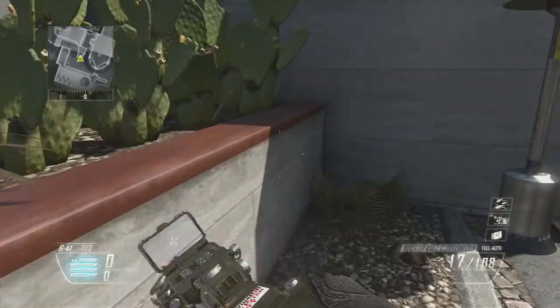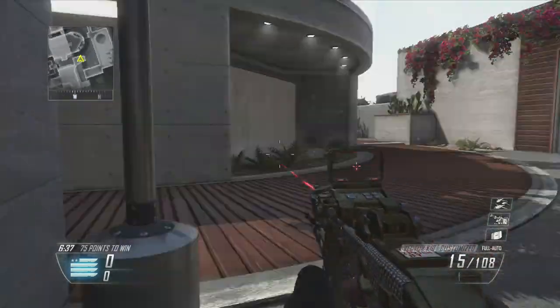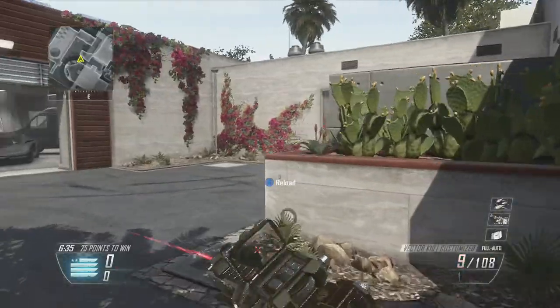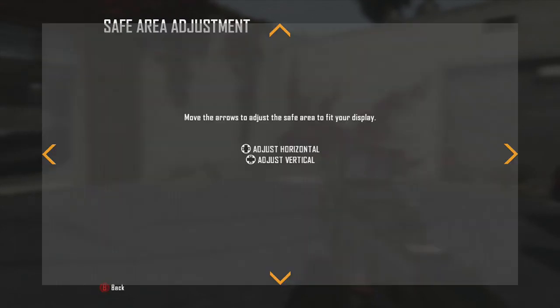Having voice volume up is useful — for example, if I'm here and I hear someone reloading up there, I can quickly push on them because he's reloading. That's quite good. Graphic settings — safe area is a key point.